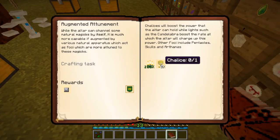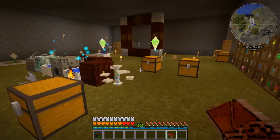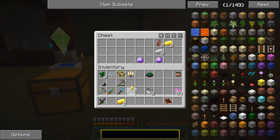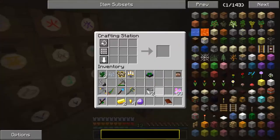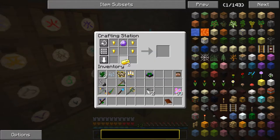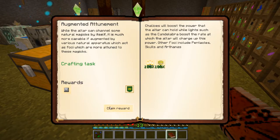We have the attuned stone, three iron ingots, and three torches — three across the top — there's our candelabra. Next is the chalice recipe: four gold nuggets, two gold ingots, and an attuned stone. We've got the gold nuggets, two gold ingots, and an attuned stone. Placing them correctly in the crafting grid — there's our chalice! And that gives us a skeleton skull as a reward.